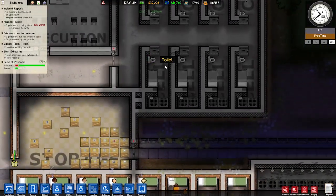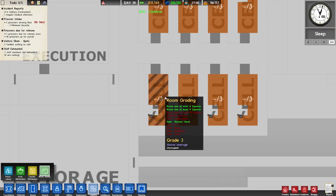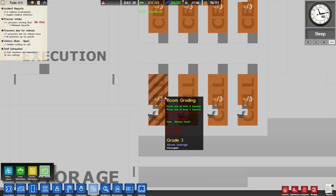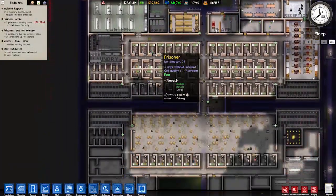The death row guys have a fantastic cell relative to the rest of the prison — grade 3, because it's at least 9 squares. It's a bit bigger and has a shower, so it's a little bit better. To have a grade 10 we literally need to have everything though.